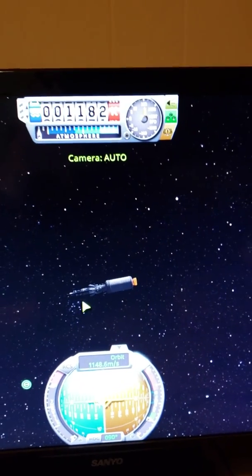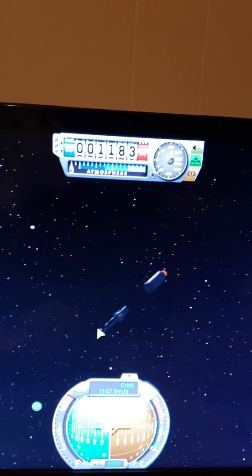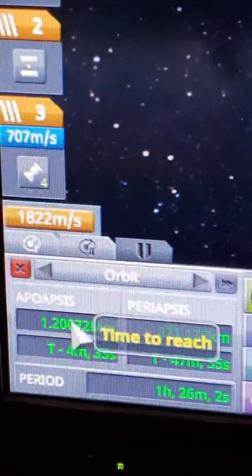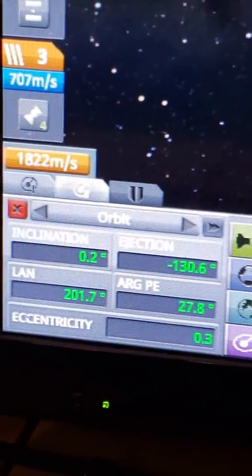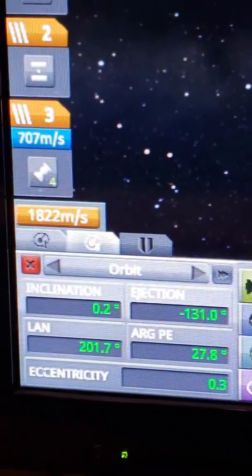Let's deploy solar panels. Another nice useful option is this button right here — the maneuver node button, which was basically the whole premise. It shows you the apoapsis, the periapsis, and the time period that you are in. Here's our inclination, ejection, LAN, ARGP, and eccentricity.